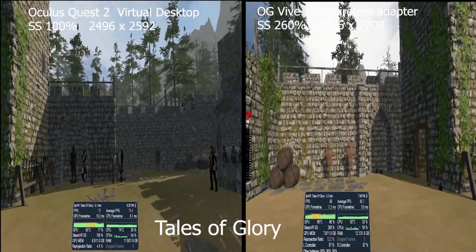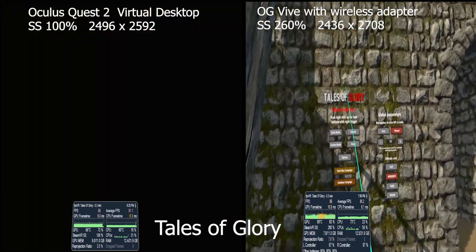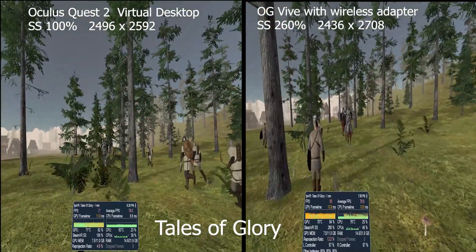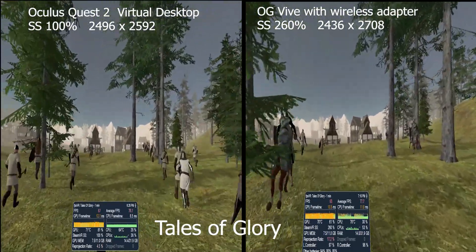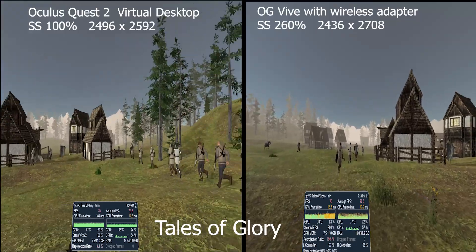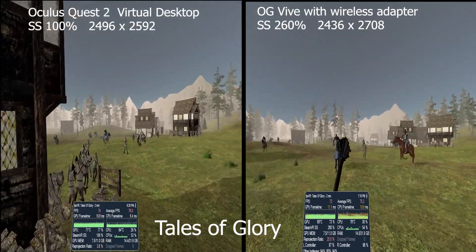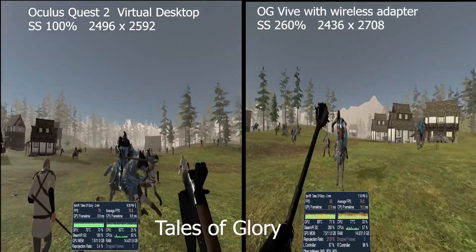The next game I tried was Tales of Glory. This was an interesting one. The raw data from FPSVR was showing better frame times on the Quest for at least some of the scenes. But in actual gameplay it didn't really feel like that — the Vive felt smoother, even running at a higher resolution. The Quest was a garbled mess when it came to the actual footage. There was a ton of compression going on with all these soldiers running — anything 10 feet in front of me was being compressed into a blurry mess of an image. There was also a lot of latency, so it was hard to fight enemies. It was an okay experience, but I would not recommend this on the Quest specifically because the compression was really bad — it was just very blurry the entire time.